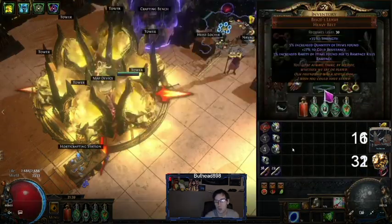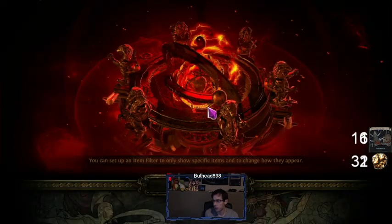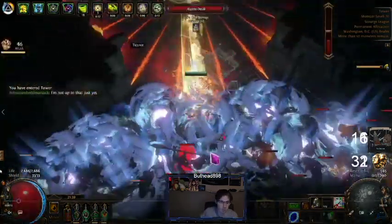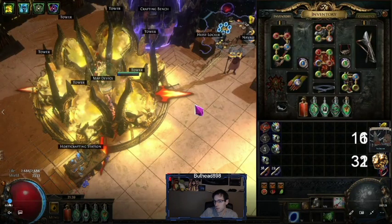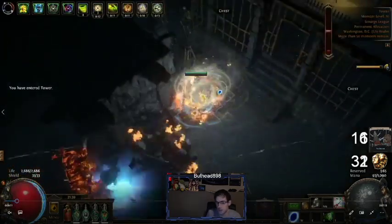Hello everyone, new video! The last five days I've been doing magic find, which is what you see in the background here. This is one of the maps I ran towards the end. I did have a part before this where I accidentally had a different belt on, so I switched it to this belt — this is the belt I use for days four and five of the project. That one will be in the description below, and we'll talk about the scarabs I was using at the end.